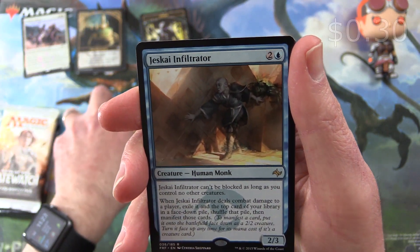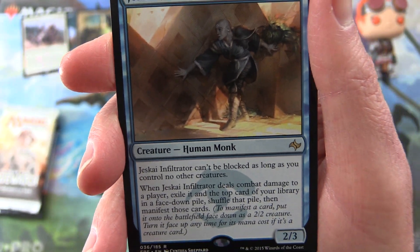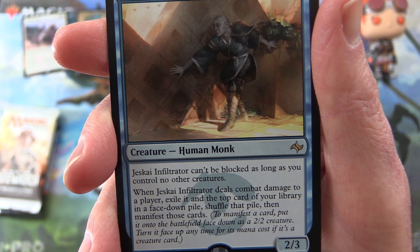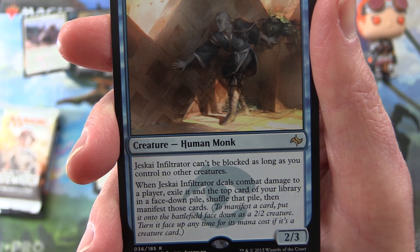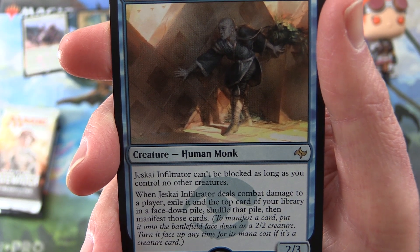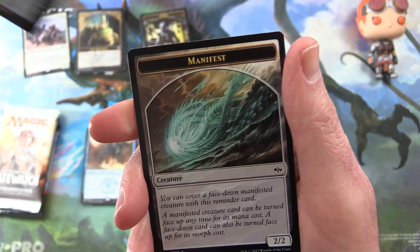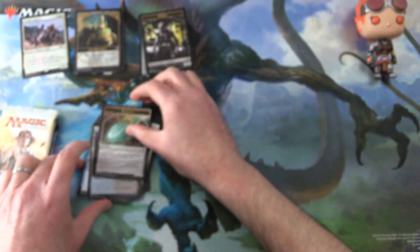The rare is Jeskai Infiltrator — Creature Human Monk, 2/3 for three mana. Jeskai Infiltrator can't be blocked as long as you control no other creatures. When it deals combat damage to a player, exile it and the top card of your library in a face-down pile, shuffle that pile, then manifest those cards. To manifest a card, put it onto the battlefield face down as a 2/2 creature; turn it face up any time for its mana cost if it's a creature card. Does anybody remember the manifest mechanic? Leave a note in the comments. And a Dismal Backwater and a Manifest Token.